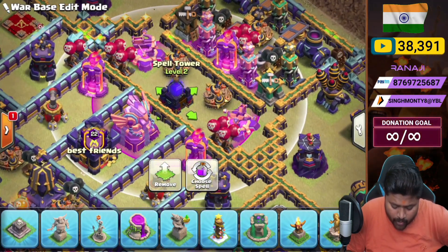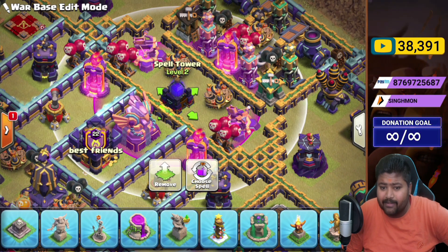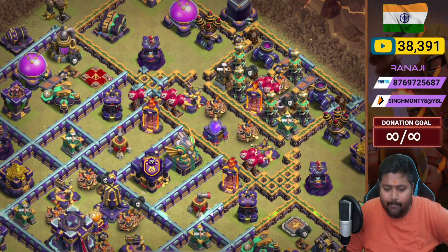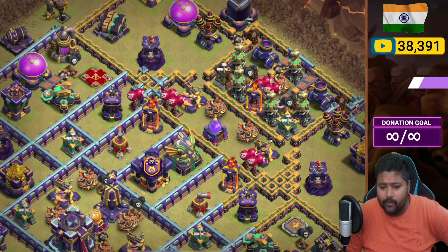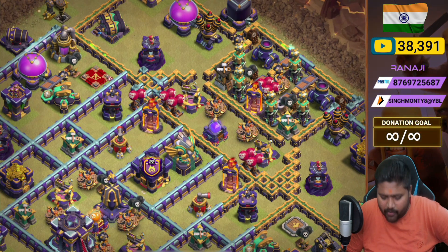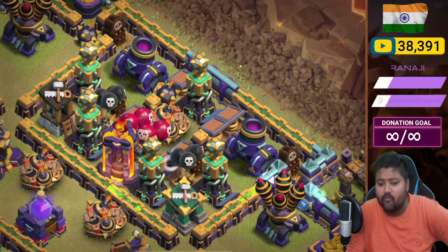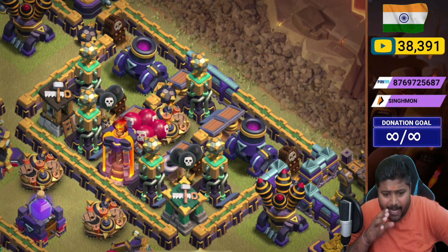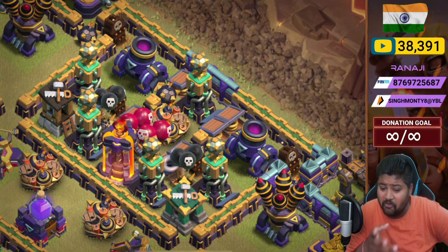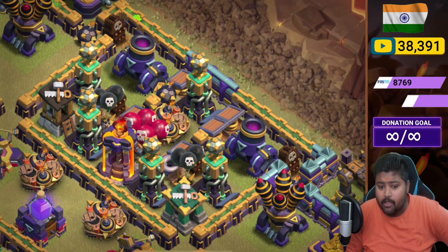In the core we place a rage tower - check out the rage tower range. You can see two X-bows and all the infernos with eagle artillery in the rage, so you'll definitely get lots of value from the rage tower. In the mid we place two sweepers, clan castle, two multi-infernos, eagle artillery, and two bomb towers in boxes. Towards the side in the center we place lots of traps: tornado trap, giant bomb, black mine, red bomb, black bomb, spinning trap, skeleton trap, hidden tesla.